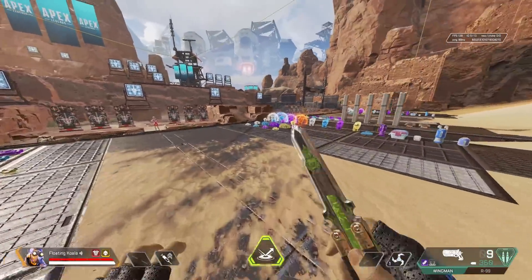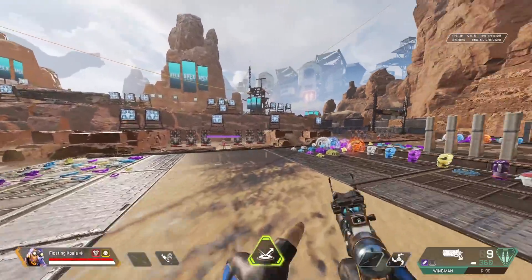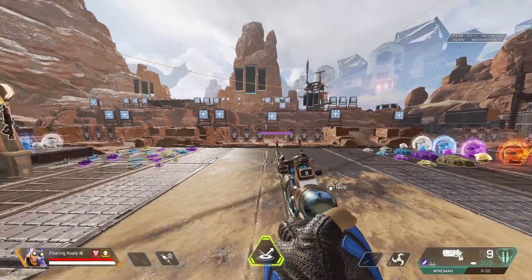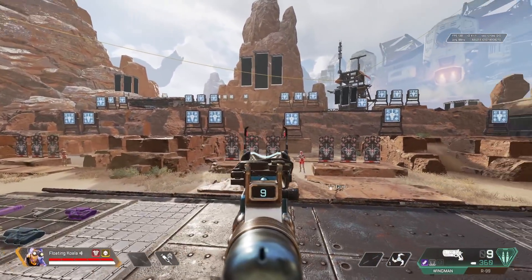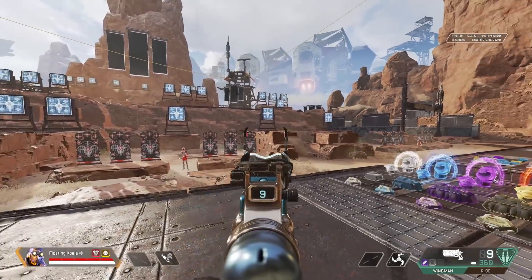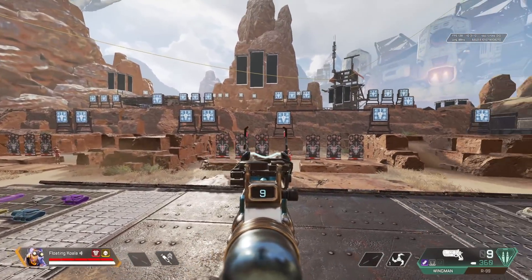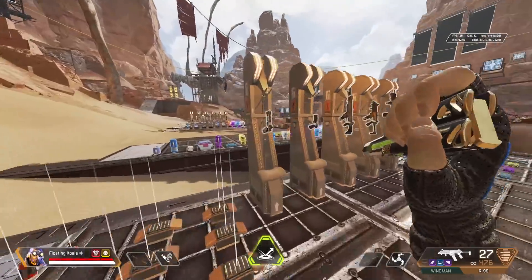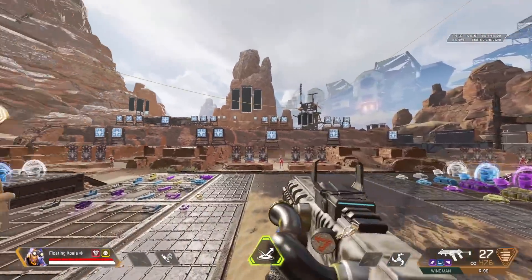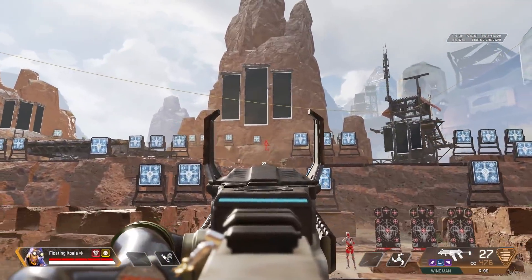If you're wondering how to increase your skill in micro adjustments, it's very simple: go into the range, pick up a wingman, and hit a headshot on every single one of the targets — keep doing that until you're hitting basically 100% headshots. I hope you found this helpful — make sure to move with your target when you are shooting them.